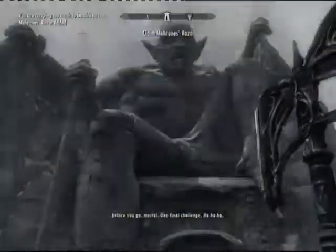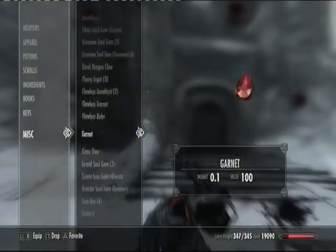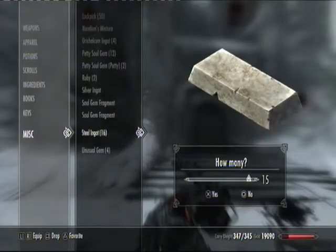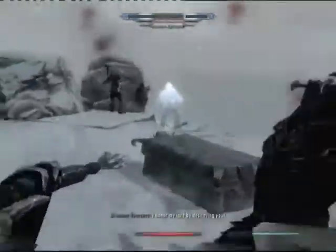So you take the razor and he spawns these two dremora lords. I'm going to dump some stuff because I'm over-encumbered — I'm overweight, only in the game though. Just dump some ingots — falling off the side of the cliff. So this is why you kind of need to be a pretty high level so you have some decent weapons and decent armor.